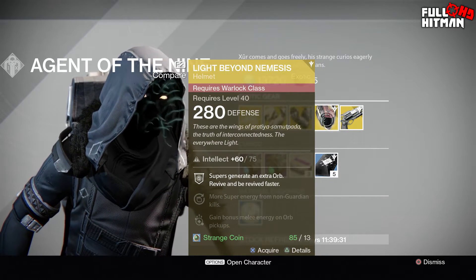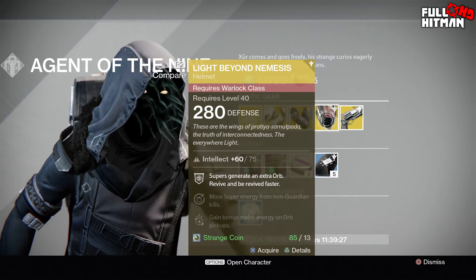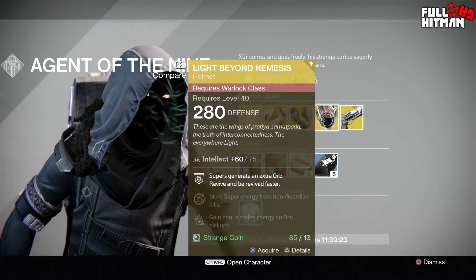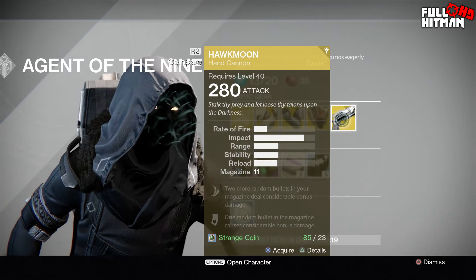Next we have the Light Beyond Nemesis — oh my god — Light Beyond Nemesis with 280 defense. Supers regenerate an extra orb, revive and be revived faster, more super energy from non-guardian kills, and gain bonus melee energy when you pick up an orb.